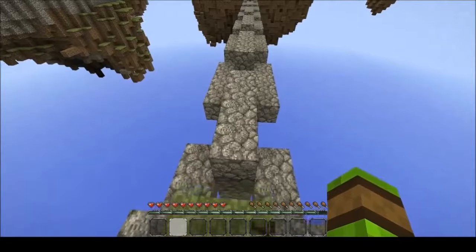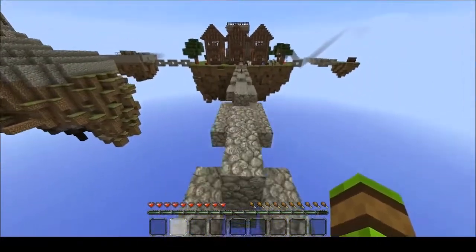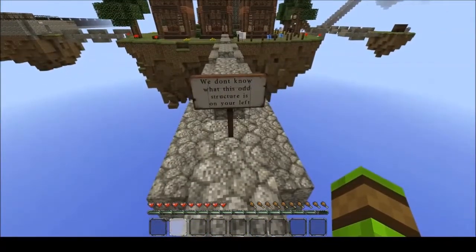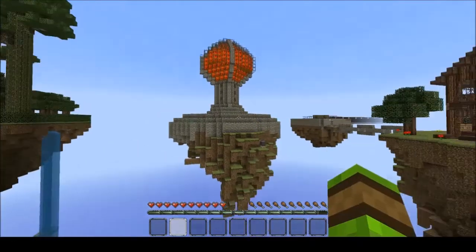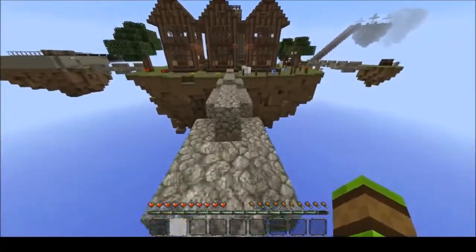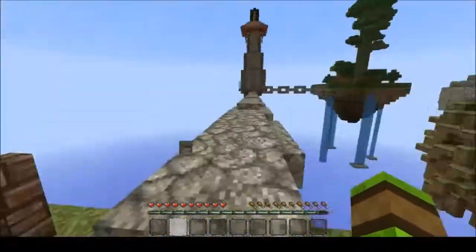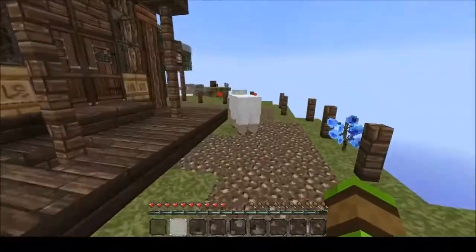Let's continue then. Shall we parkour across - let's get some tracks here. We don't know what this guard structure is on your left. That thing - the lava ball. That wasn't so bad, that was a bit quicker. The villagers are acting about.